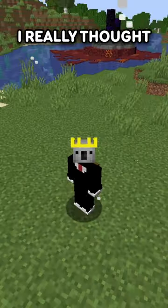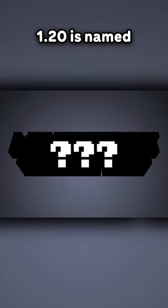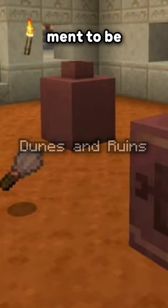Guys, I'm so sorry. I really thought it was going to be Dunes and Ruins, but it's not. 1.20 is named Trails and Tails. Now, I do think Dunes and Ruins would have been a better name, but some things just aren't meant to be.